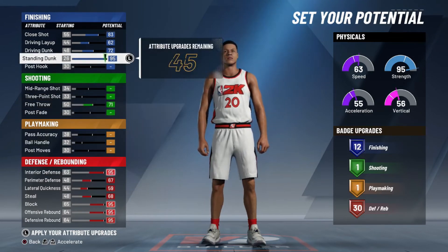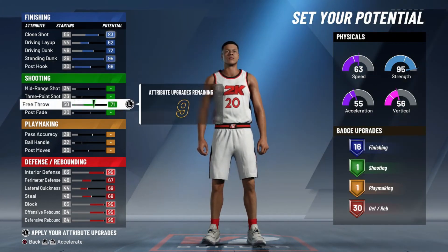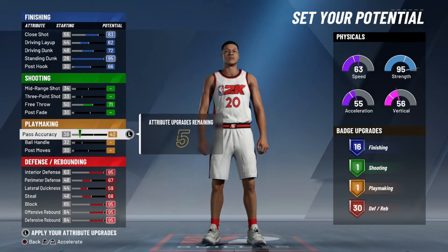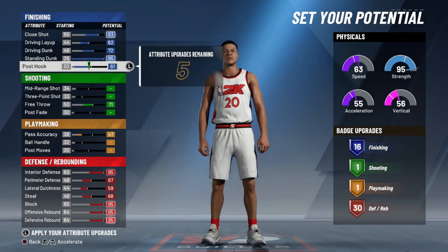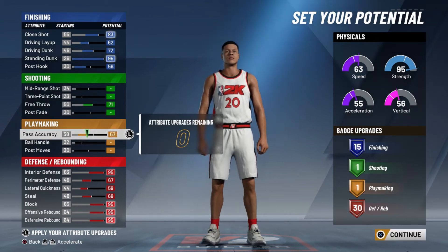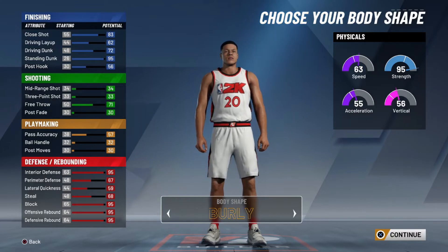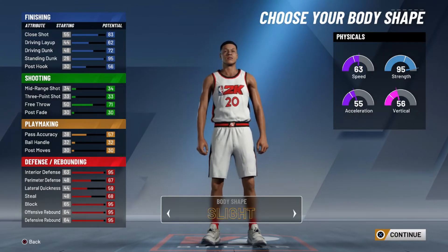If you do use this build, let me know how it is — tell me if it's a good build or not. I would put everything up like this, and then the last thing I would do is put your post hook in there. With 10 points left, I'd put your pass accuracy to 57 so you can have that passing ability.